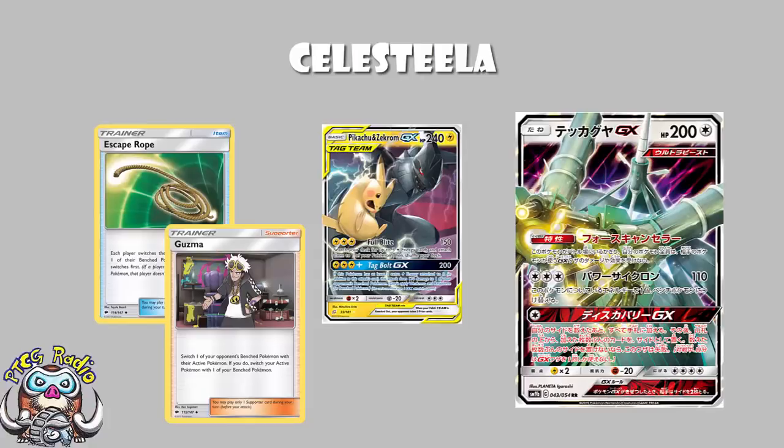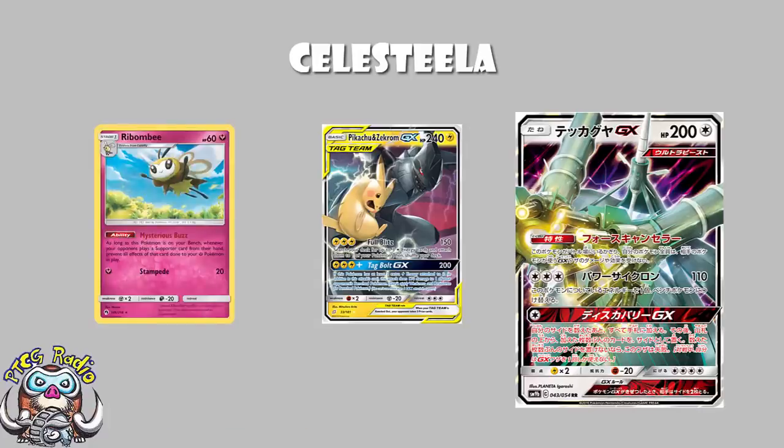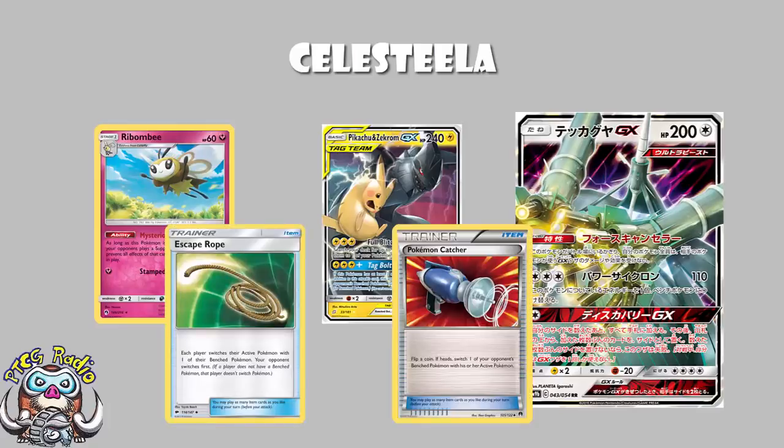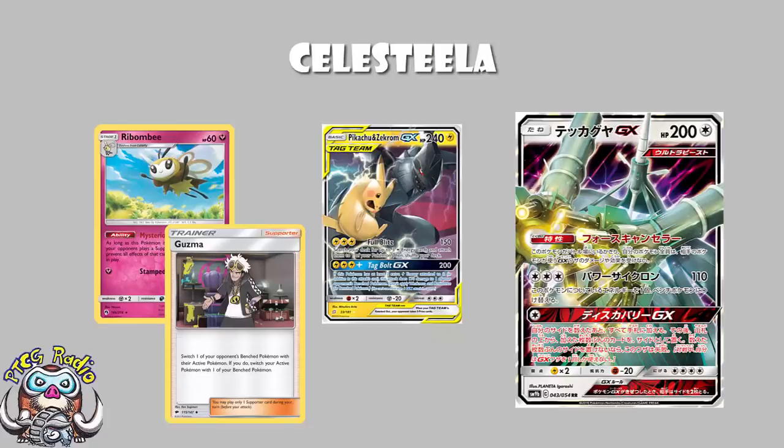I think this is brilliant in Fairy decks, because you can use the Ribombee from Lost Thunder, which prevents all effects of Supporter Cards done to your Fairy Pokemon. Some people are playing stuff like Escape Rope, a few people are playing Pokemon Catcher, but generally if your opponent wants to get your Pokemon out of the active, they're going to be relying on Guzma. And Ribombee turns off Guzma. So in a Fairy deck, you put Celesteela in the active — your opponent is not able to Guzma around it, and then they've got to essentially not use their GX attack. And Ribombee stops the Guzma.